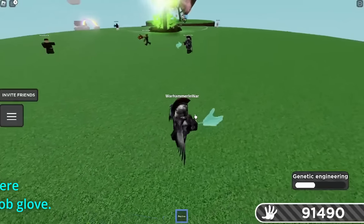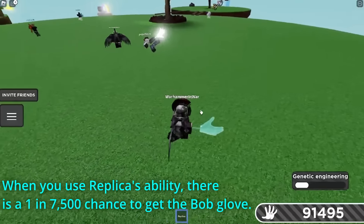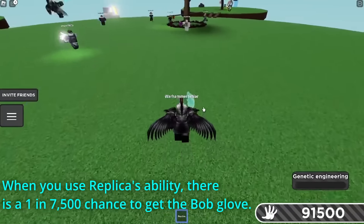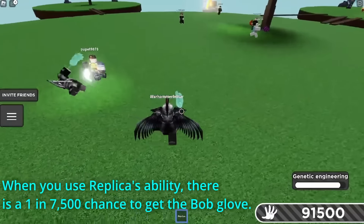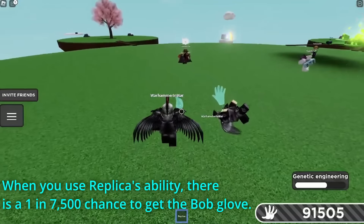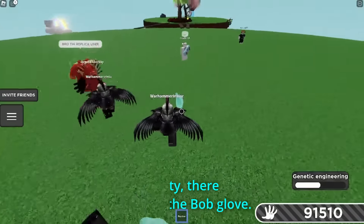Every time you spawn in a clone, there is a 1 in 7,500 chance to spawn Bob. And when Bob spawns in, hopefully that should give you the glove. The concept is very simple, but getting the glove can be a challenge at times, unless you're really lucky and get it first try.